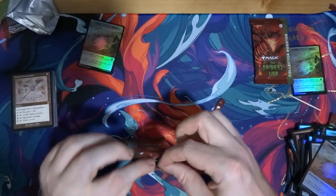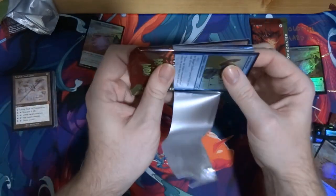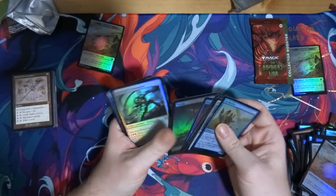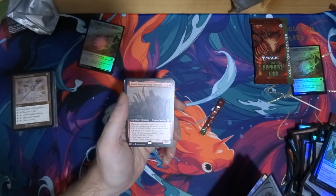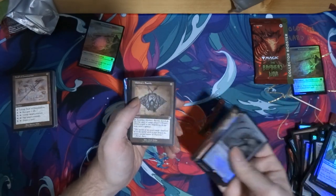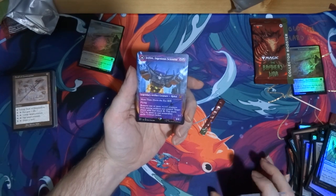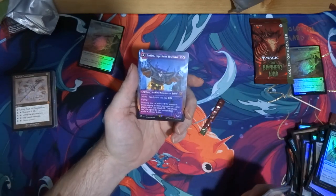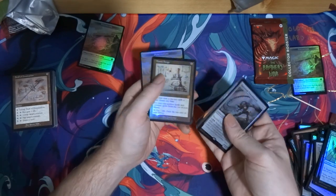The last two packs — pack eleven. Let's see. Commons, one uncommon, land. Razor Grass Transmigrant — cool. Kayla's Command — meh. Farid — meh. Bone Saw. Mishra's Bauble — another one, that's always nice. Psychosis Crawler — oh nice! We've got the shattered glass version. Alright, well that's the one per box — I got a non-foil shattered glass Megatron in a different box. And Mystic Forge — there we go, foil mythic! Mystic Forge isn't real exciting but I'll take it.